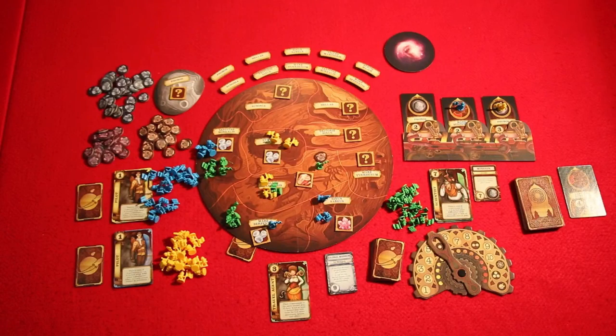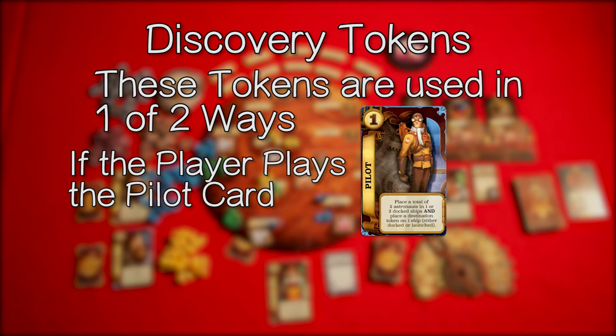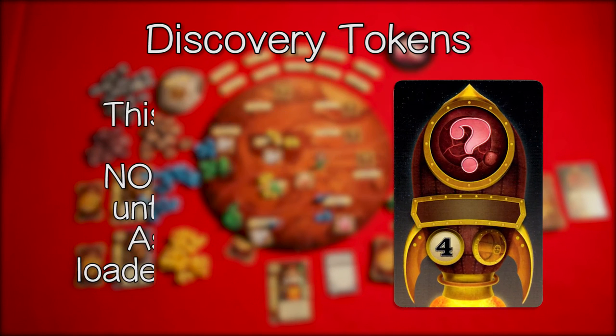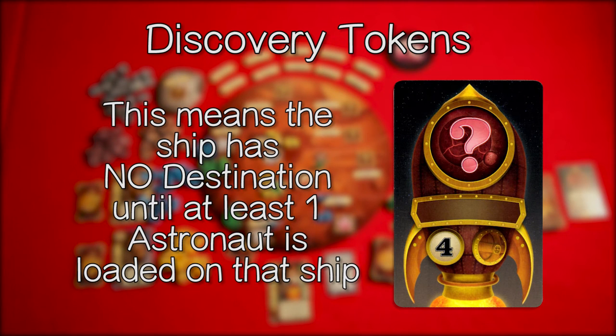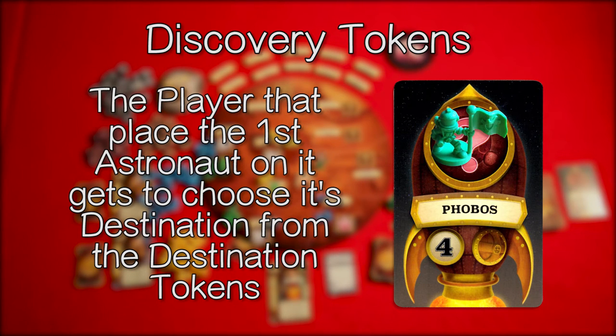Now let's go over destination tokens. These tokens are used in one of two ways. The first way is if a player plays the pilot card. The second way is if the ship in the launch pad features a question mark, meaning the ship has no destination until at least one astronaut is loaded on it. The player that places the first astronaut on it gets to choose its destination from the destination tokens.